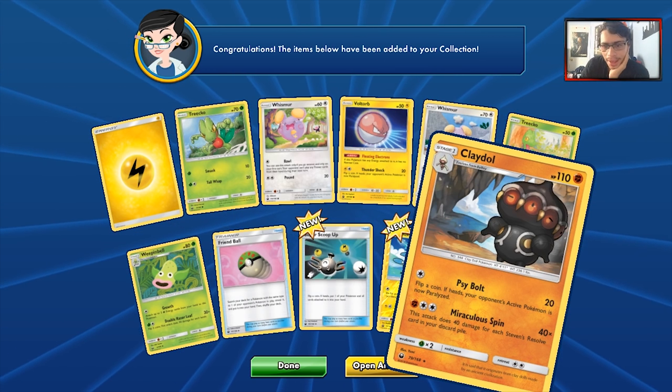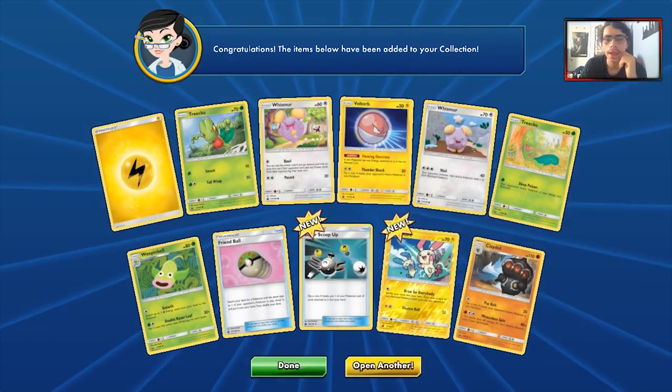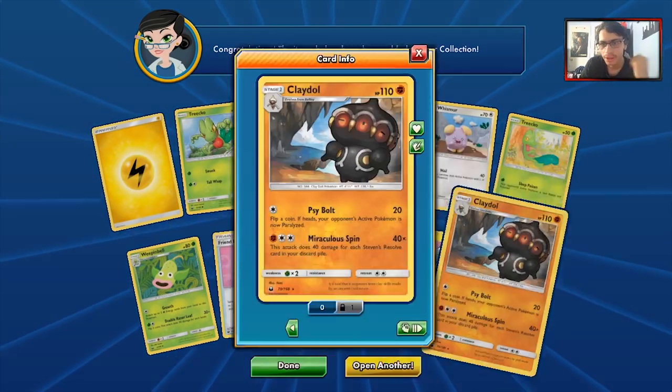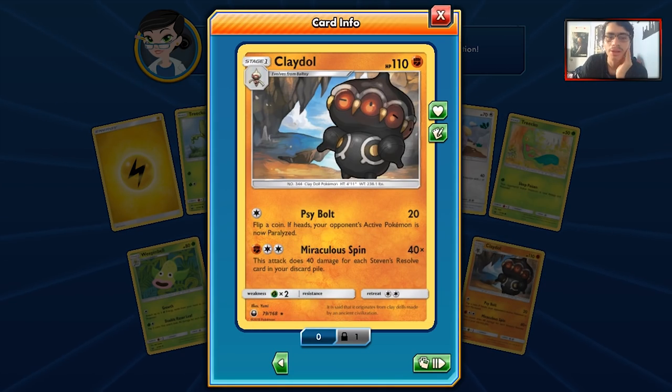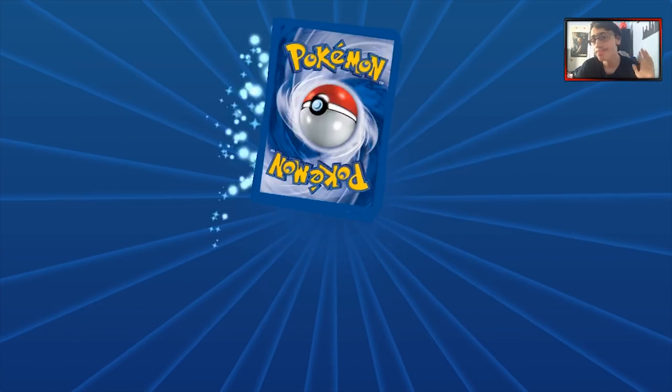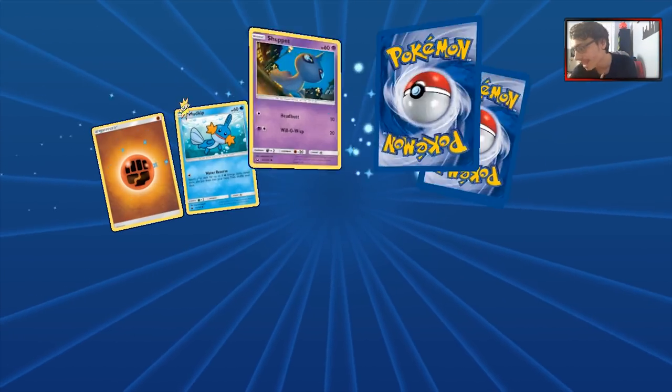We got a Claydol and a bunch of other stuff. Claydol is interesting — Miraculous Spin could be like a fun deck with Victini and Steven's Resolve. It would have to work in Expanded, though.